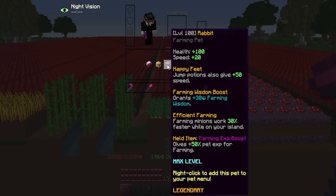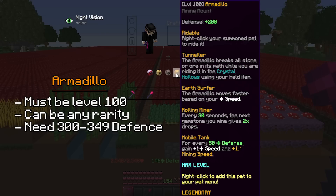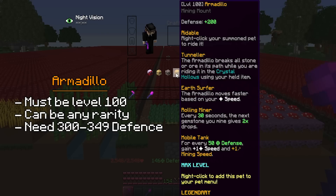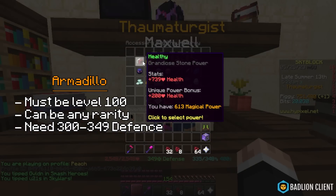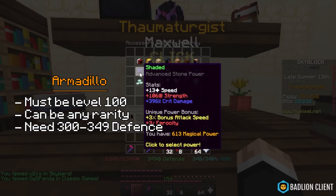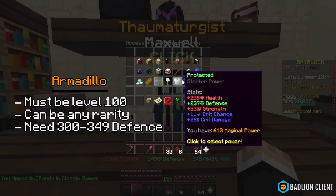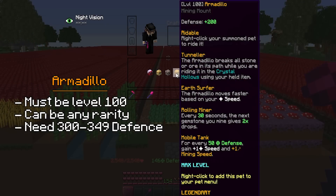And then you're going to need an armadillo pet. It gives 1 speed for every 50 defense, and we need a total of 6 speed from the pet. This means you're going to need between 300 and 349 defense. To get into this range, you can use power stones — there are quite a few cheap ones depending on your base defense. Also note that the pet gives 200 defense at level 100, so you can take that into account. This pet must also be legendary, but can be any level.